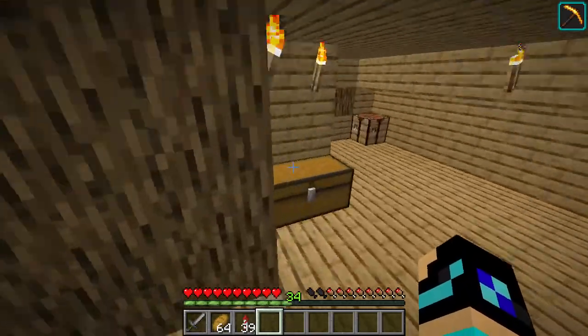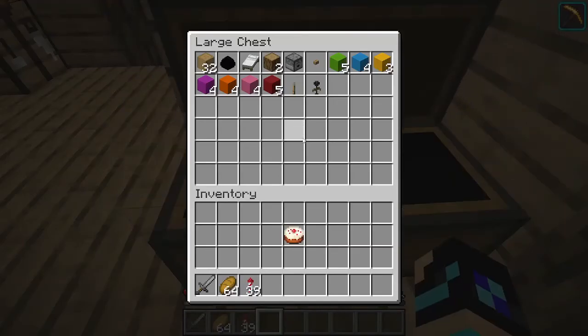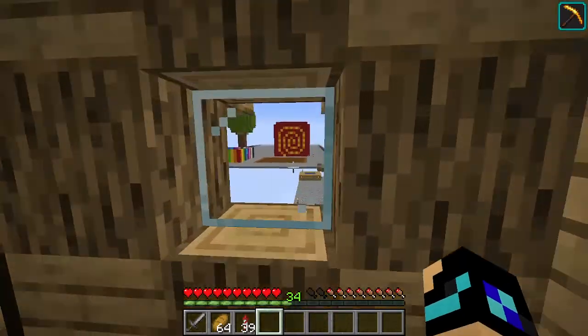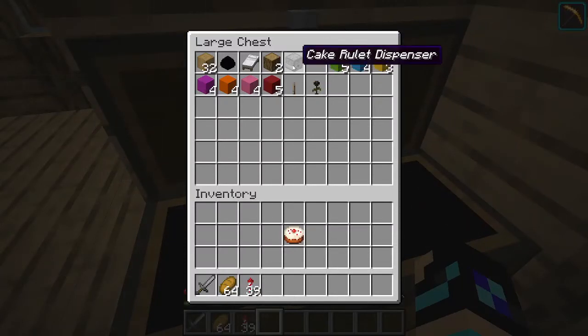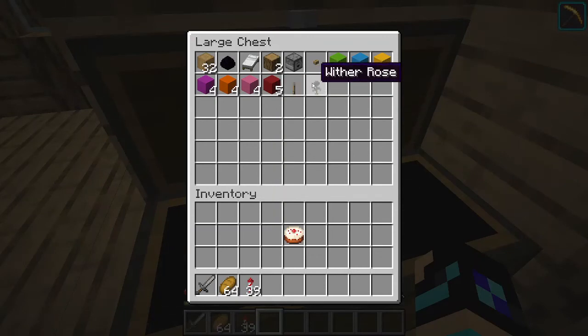This chest over here is empty, but this one actually has some stuff in it. This is my chest of treasures, which I've recently added some things to. We've got pieces of the animal paradise — the first thing I built on the Sky Map, not this house. We have the dragon egg, and we have the original bed used when chopping trees. And then we have pieces of Kevin and cake roulette — the sprinkles, and actually the cake roulette island key. The original — I found this in a chest and decided to name it, because we spent a lot of time getting that. We also got a wither rose quite a while back, so I decided to finally put that in here.